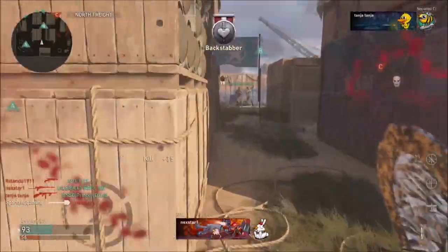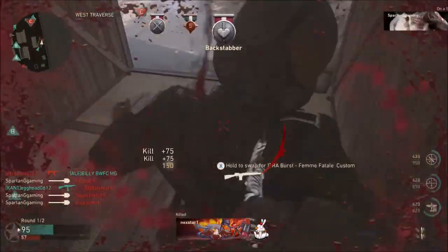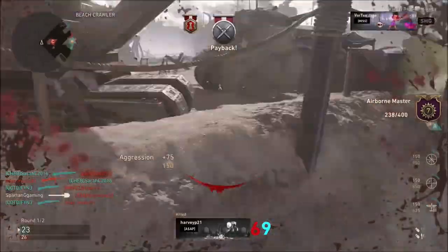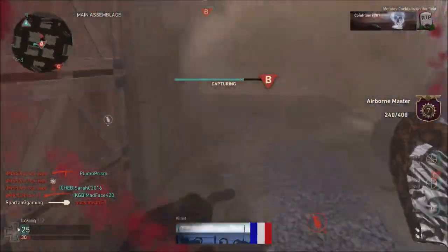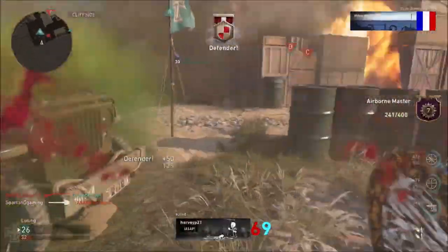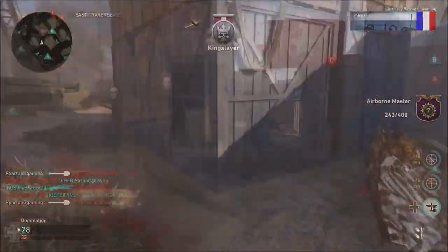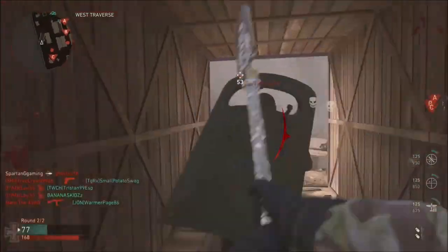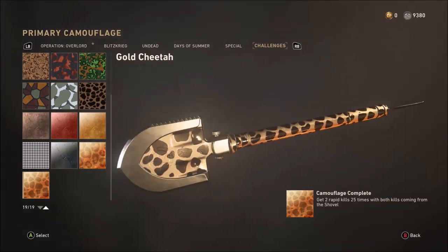I was getting anywhere between 8 to 15 backstabber medals a game, so you should be able to unlock the gold leopard camo in roughly five games. A little trick: if you struggle to get up behind the enemy, just before you melee them jump and then melee — when jumping you can slightly turn to face the back of the enemy and that can add a few backstabber medals. Also, don't go for backstabber medals when your opponent has a shield on their back, as the shovel won't register against it.